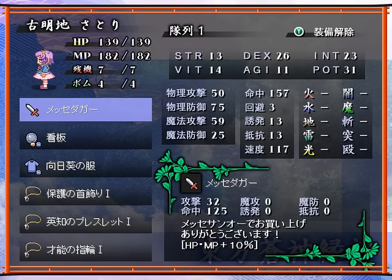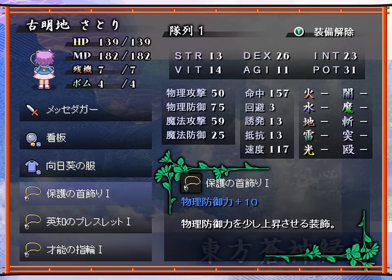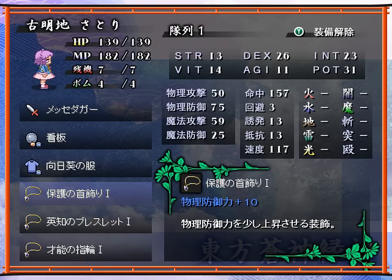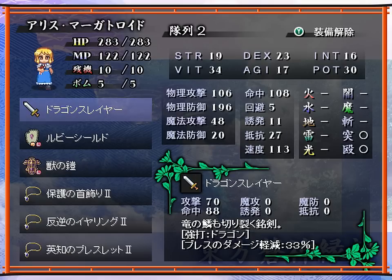Satori — I put this knife on her so she has more HP and MP to play with, because her HP is pretty low. Basically she will not be doing anything in this fight — she's dead weight, essentially. So you might as well equip her with defensive accessories. Alice — it doesn't really matter what weapon she uses, I just put anything on her.